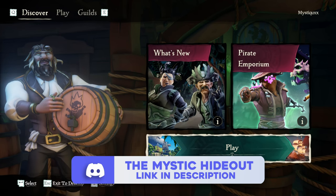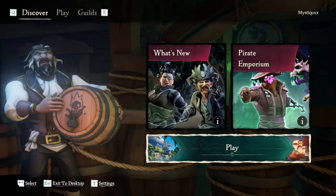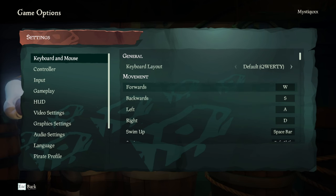To access your settings — and the majority of settings, not just the ones you can access when you're actually in the game — click settings at the bottom of the screen on the main menu. For our first selection of settings, we're going to run through my keybinds on keyboard and mouse. I don't actually use controller at all, so all of those settings are going to be default.